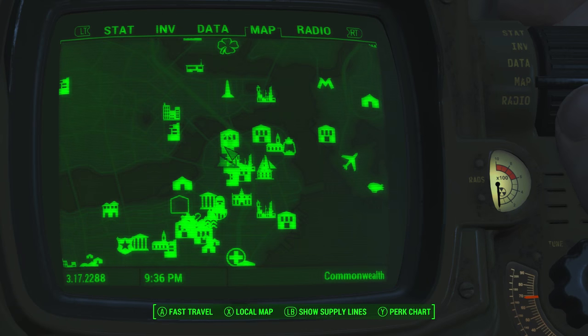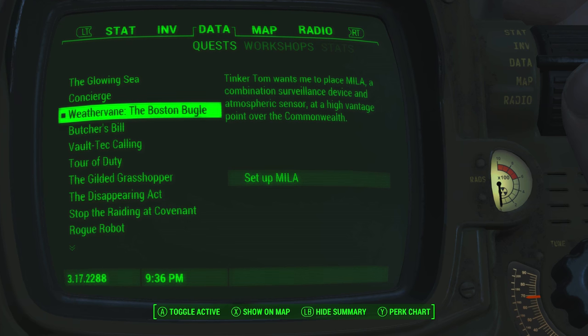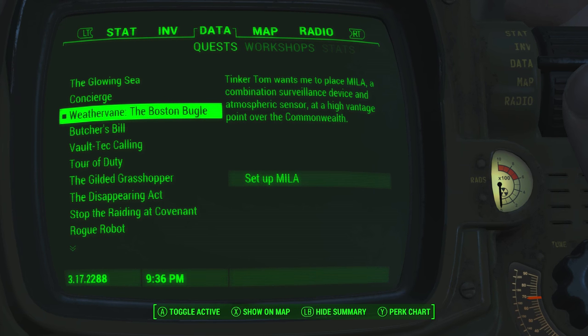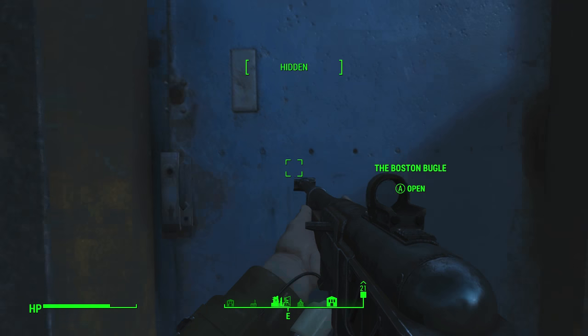We're in the right spot. We gotta go up through the Boston Bugle because apparently on the roof is where we have to install this satellite thing. Let me just double check. The Boston Bugle — Tinker Tom wants me to place the MILA combination surveillance device. This is where we gotta go. Let's do it.